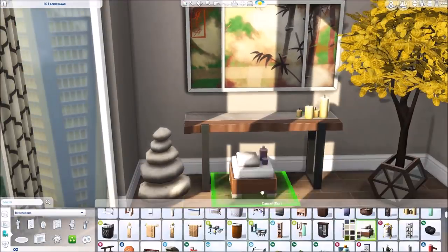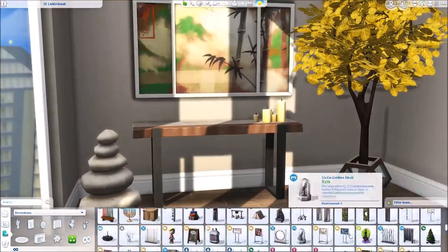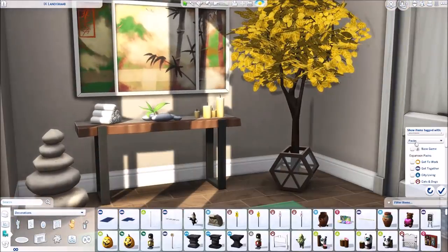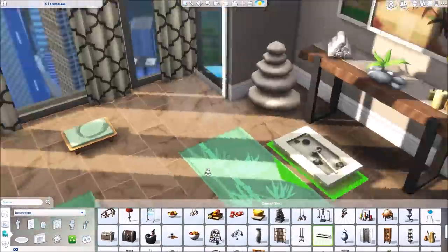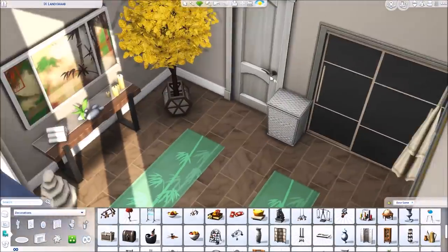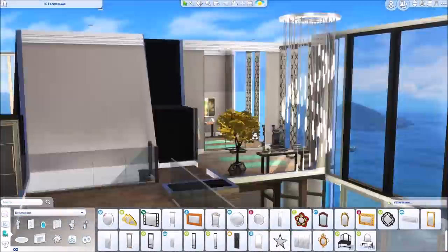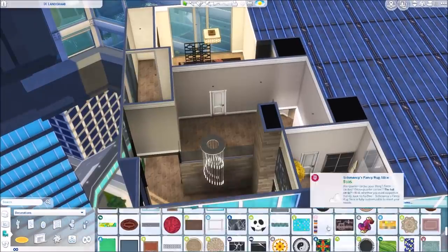The lighting in this room is so pretty right now. I put incense over by the pink statue, some rolled towels, a few rocks, and then I remembered this base game item I always forget about — it's so small, but I sized it up. It's a little zen garden, a really pretty item. I thought it looked nice in there.